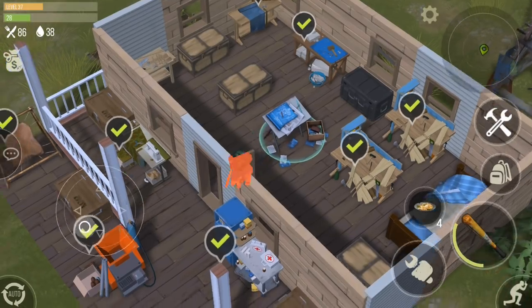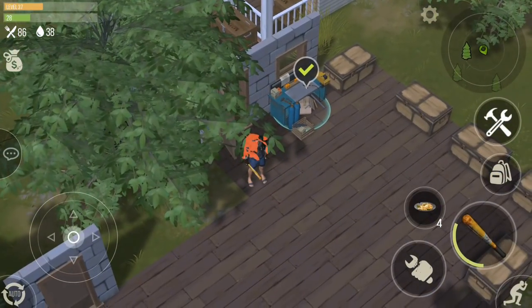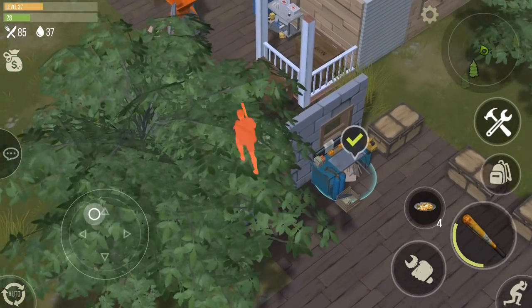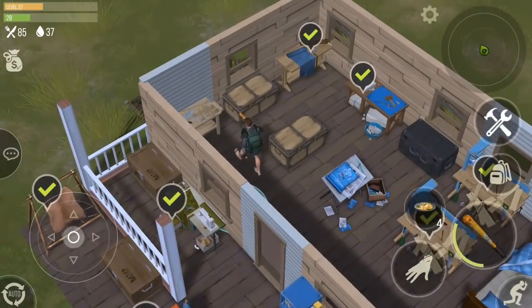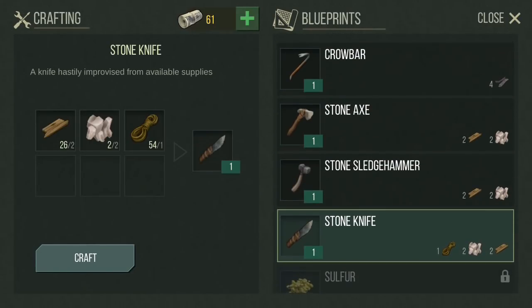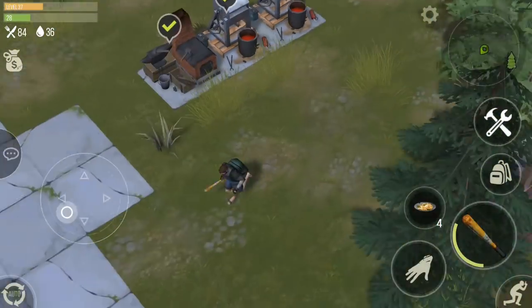The first thing you need to do when playing is decide whether or not you want to design your home area with trees, because once you chop them down, you cannot get them back. Build whatever workbenches you can, but don't worry about building walls just yet because other players raiding your base does not exist in the game yet. Make sure to build a knife, axe, hammer, and crowbar, then leave the area and go to the world map.